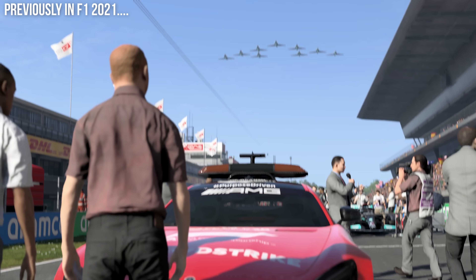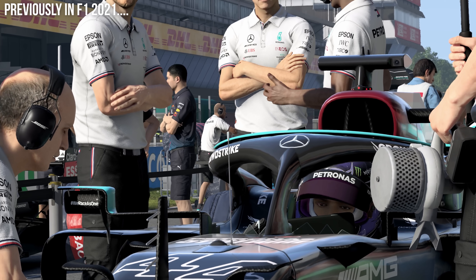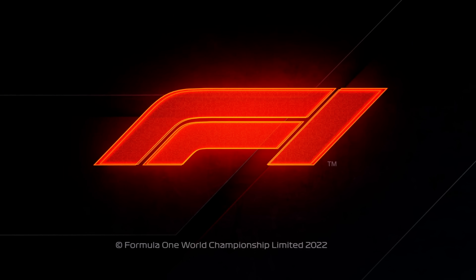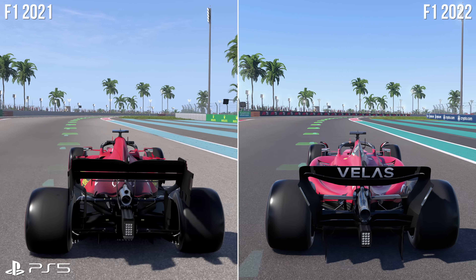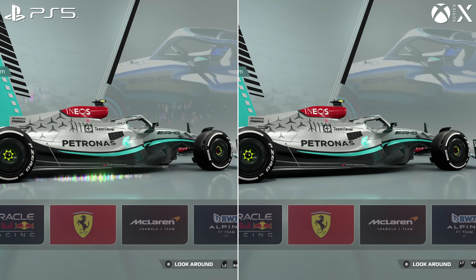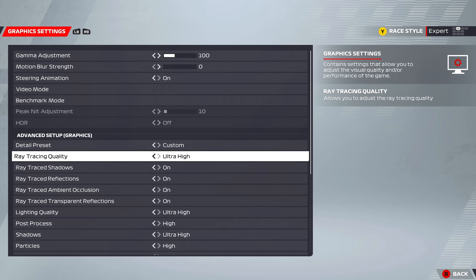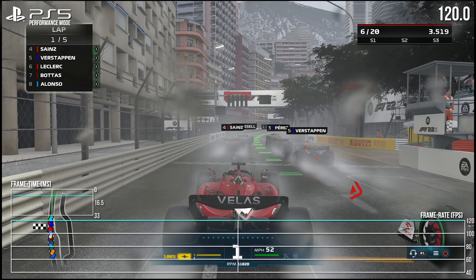It was only slightly let down by the lack of 120fps on Series S. But today, F1 2022 keeps all of that and has the chance to go one further. So exactly how do the visuals compare between this and last year's game? How do the consoles stack up to one another, and in particular to a PC with fully maxed out settings? And is 120fps actually a lock on PS5 and Series X?